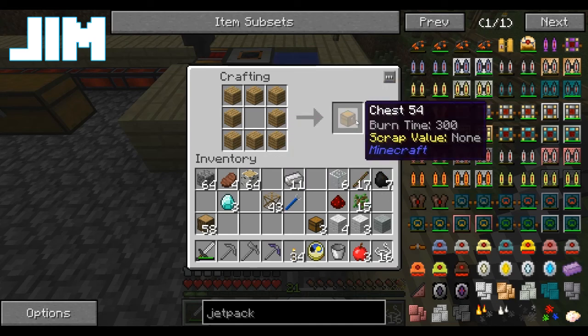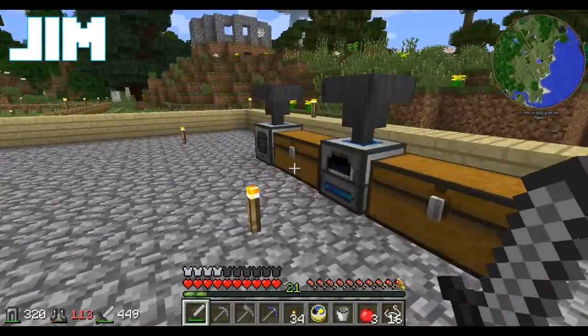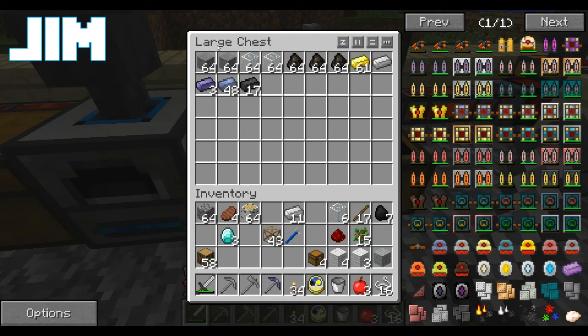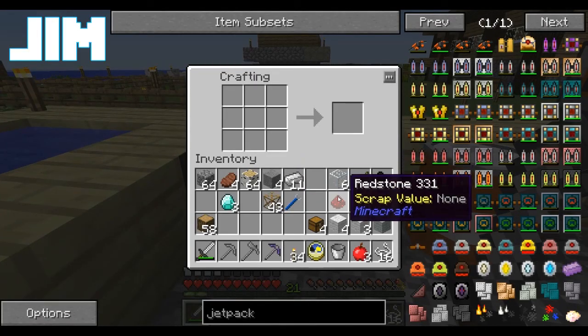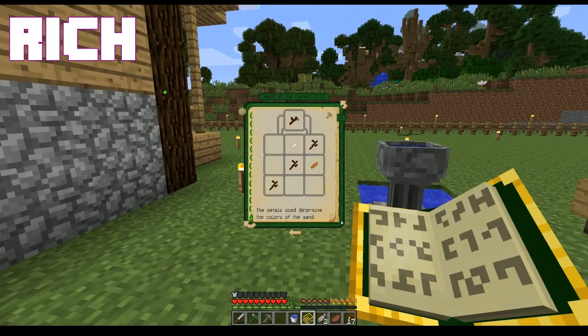Petal apothecary. I don't know what... I understand what both of those words mean individually. What it means is I've got a place to make magic flowers. Are you saying you don't like magic flowers? You've got to throw petals and various leaves and stuff into there. Gotcha, okay, that part I thought.